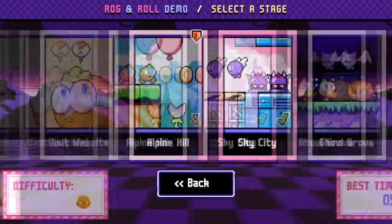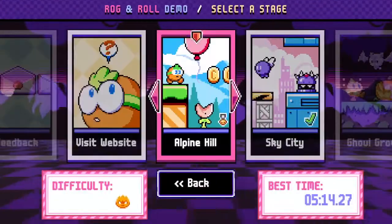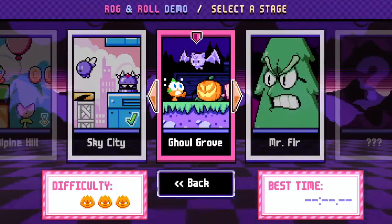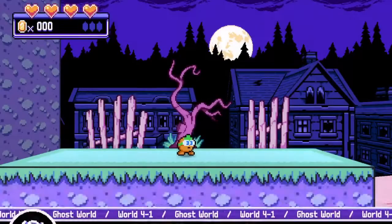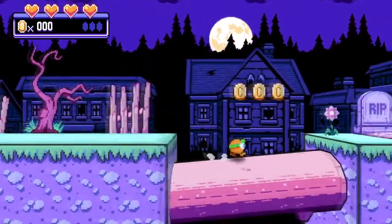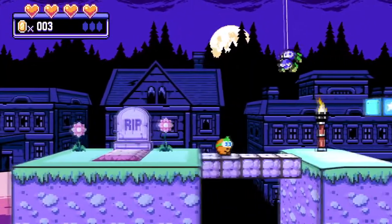Sky City was level two, and Ghoul Grove is level three. But let's try it out — we'll try out Mr. Fur as well. I love these themed areas — they're really cool. I really like the backgrounds and everything they've been giving me.